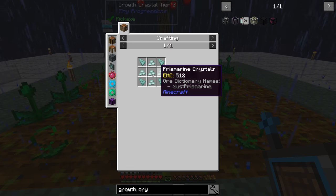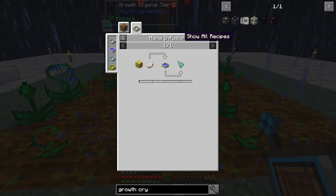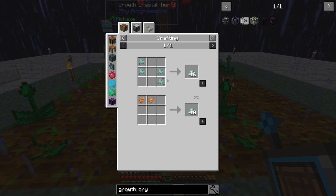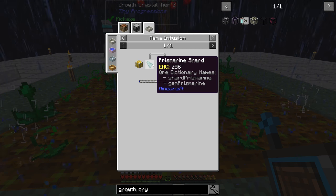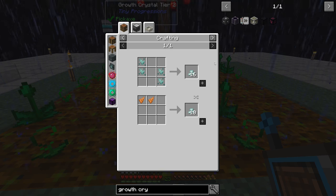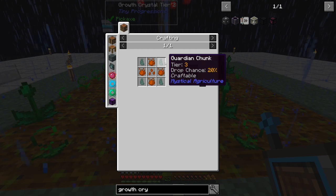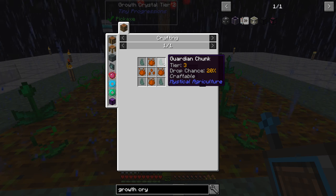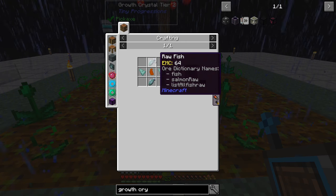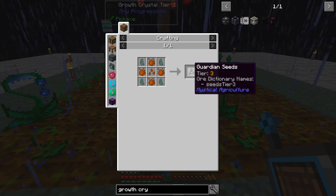We don't have any ocean monuments in skyblock, so we need other ways to get sea lanterns. Through Botania, we can put nether quartz in our mana pool to get prismarine, and then put prismarine shard with the alchemy catalyst to get prismarine crystals. What we'd probably want to do is get the guardian essence, which is a tier 3 seed — we need tier 3 chunks from mobs. If we get four tier 3 chunks, we can craft the guardian chunk and make the guardian seed, and eventually get a lot of them.